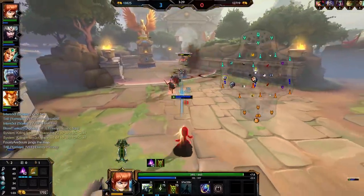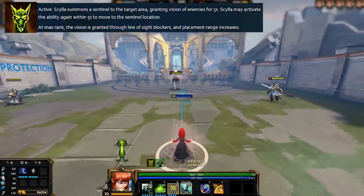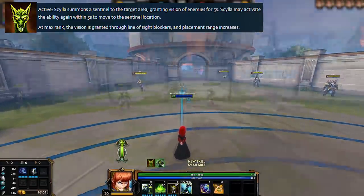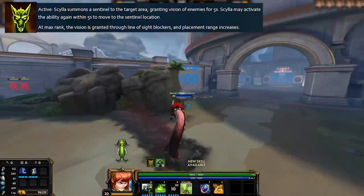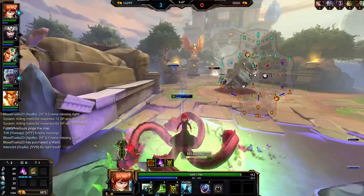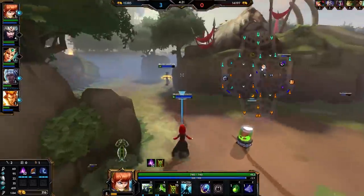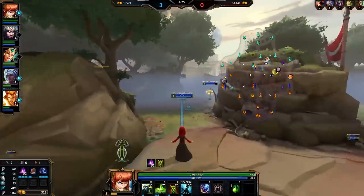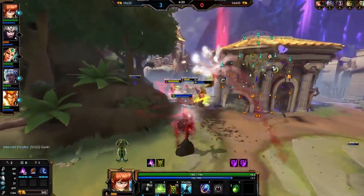Alright, onto Scylla's 3. This is basically a teleport to keep her safe. You can deploy a sentinel to a location, which grants vision of the area, and then reactivate the ability to leap to the sentinel. This is classed as a leap so you will go through walls, but you can also be pulled by the likes of Ares or any other leap-affecting abilities. This ability also grants a small amount of passive mana regeneration as you rank it up. It's really just used for mobility and to escape people chasing you.